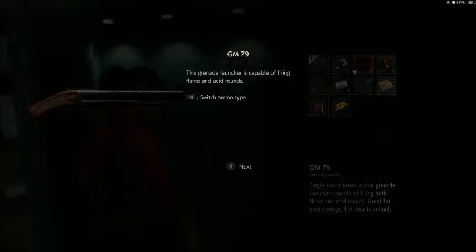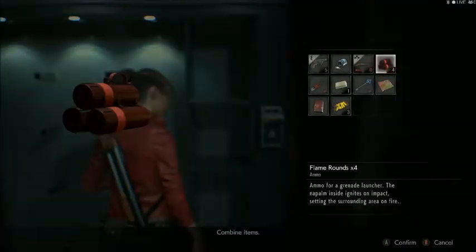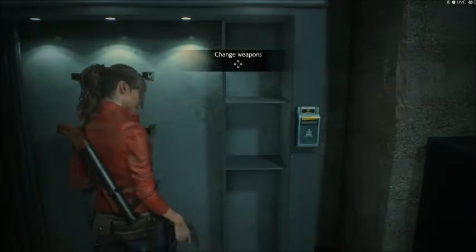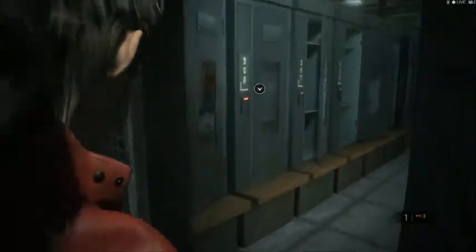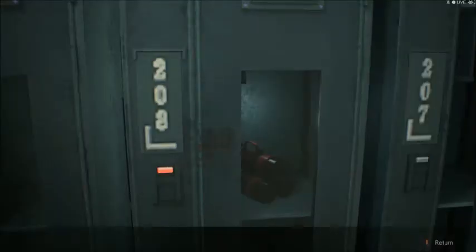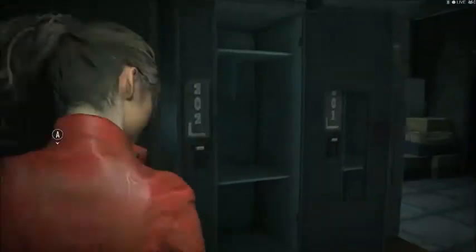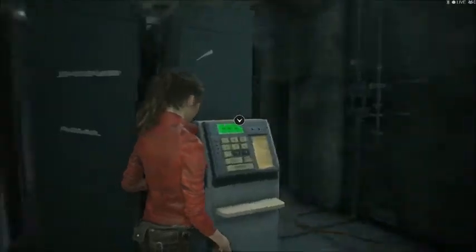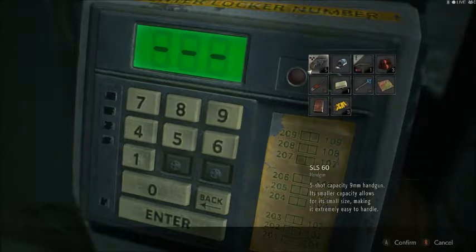This is a grenade launcher that can be held in one hand, apparently. That actually does look quite portable for a grenade launcher. So we use acid and flame rounds with this — I guess there's no regular rounds or anything. How do you open these doors? Dang, there's another side pack too — that'd be nice.